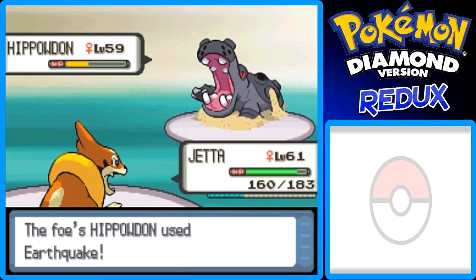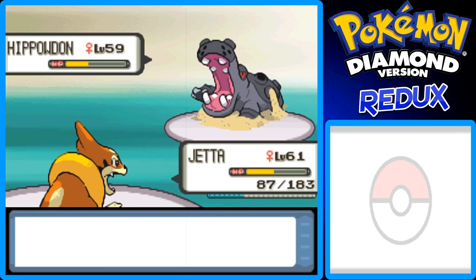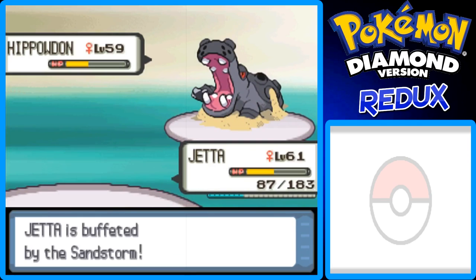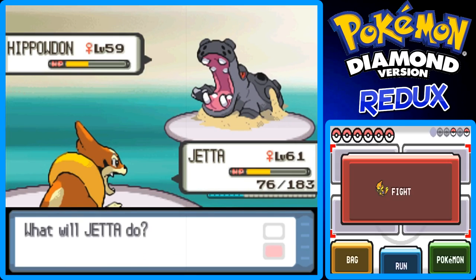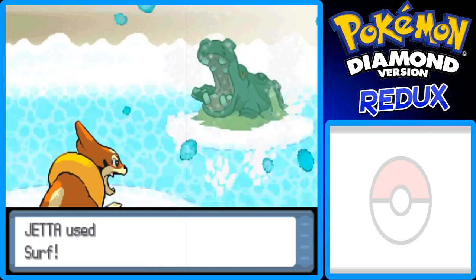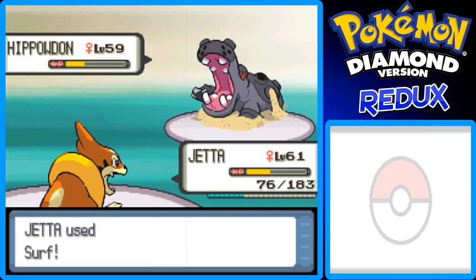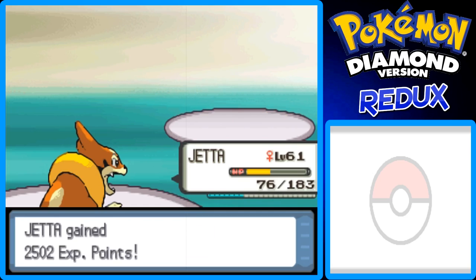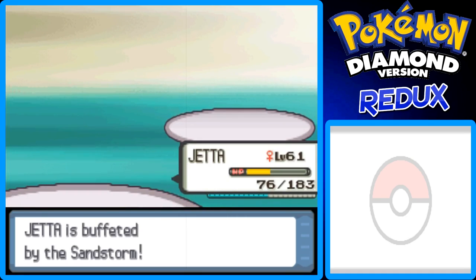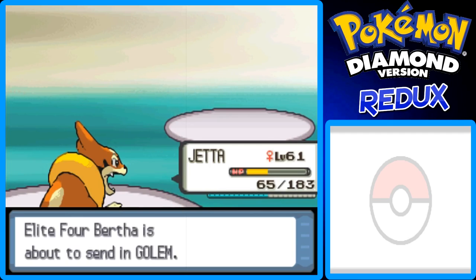We'll go for Surf. There's a Sandstorm happening in battle, so it's not really fun. Only Ground-type Pokemon don't get damaged by the Sandstorm, of course, but that's okay. I'm going to go for another Surf, and hopefully this knocks it out. She didn't heal — just making sure. So Hippowdon should go down, and it does. Nice. A Sandstorm rages, and Jedha gets buffeted by the Sandstorm.